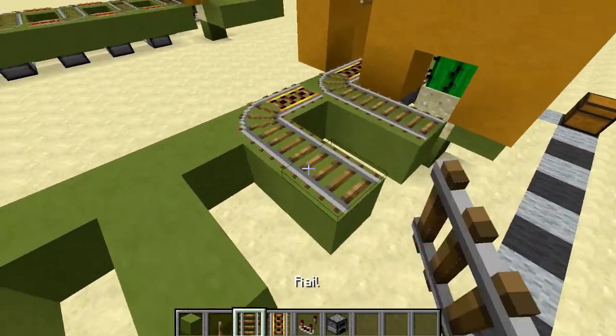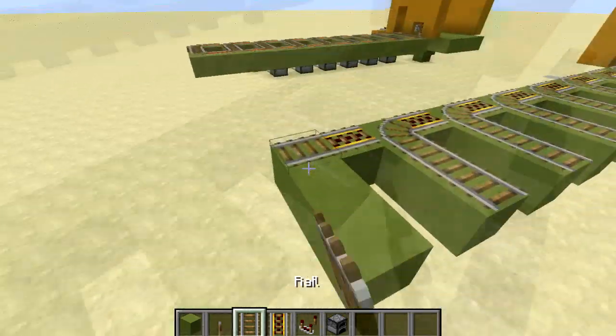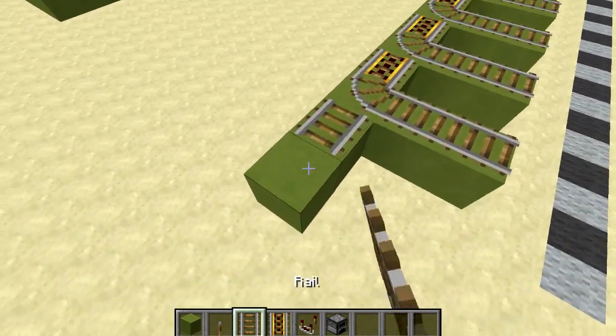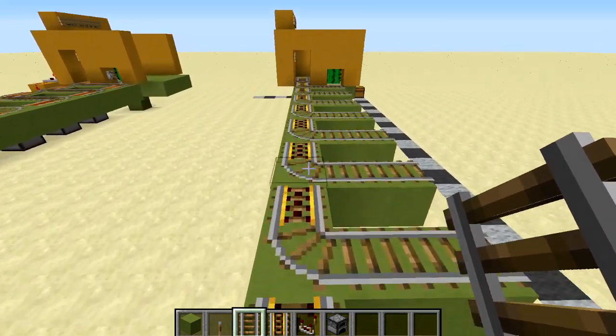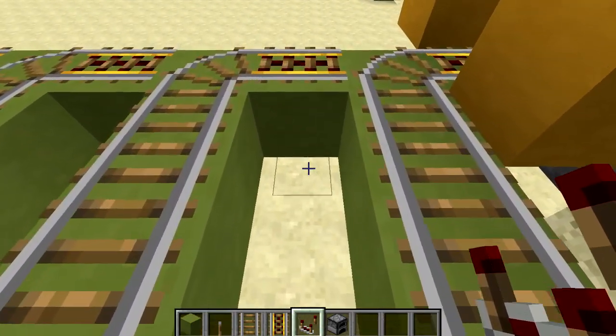At the end place down a couple more blocks with a rail for incoming minecarts that want to return to the station — they go down this part of the track. Then place comparators and furnaces: put one directly underneath this block and in front of it a furnace, and repeat this six times in total. That leaves a gap at the end which is completely normal — that's how it's supposed to work.